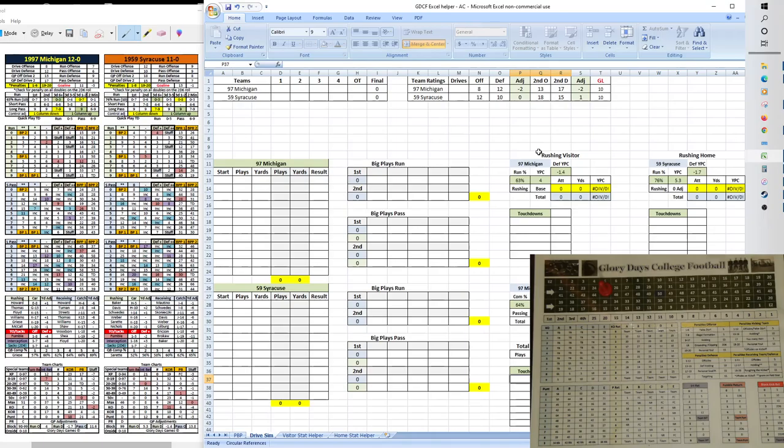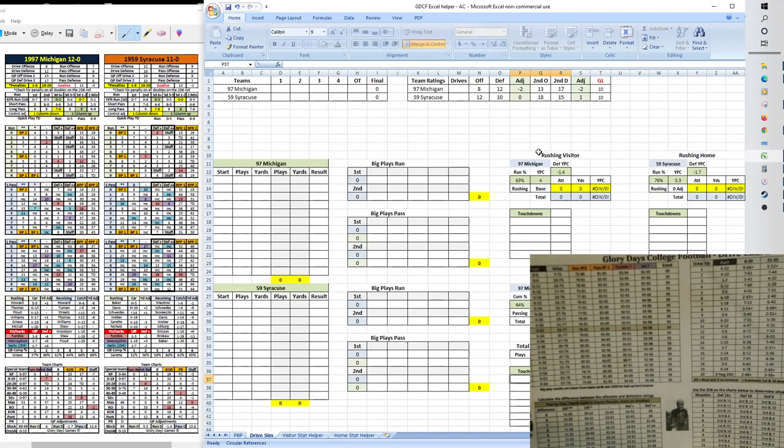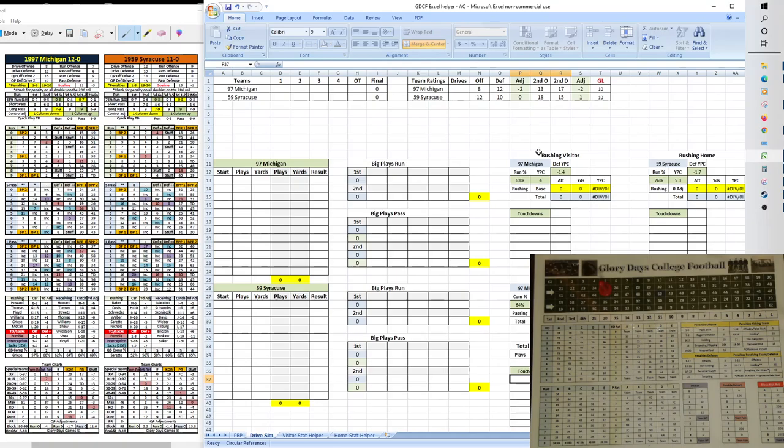For stats: Michigan on their initial drive is an 8 offense, 12 defense. When they are in possession of the ball they will go minus two on the drive chart. Syracuse basically broke even — they are zero, so they'll go in the default row. For the second portion of the drive, Michigan stays in minus two and Syracuse actually gets a slight boost to the plus one row. Both teams' adjusted goal line ratings are a 10. We'll be on this score sheet tab of the Excel helper the entire time, as we do not need to utilize play-by-play mode.